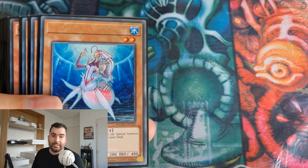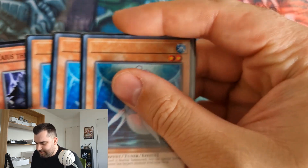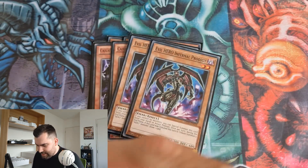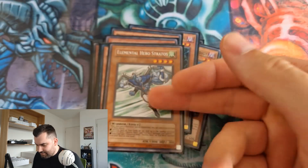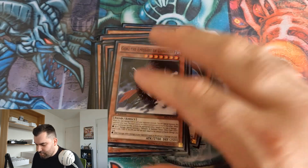This is the deck I played — it's Diva Hero. If you've seen the previous Edison vlog I did, it's a very similar list. We've got three Diva, three Kaius, two Infernal Prodigy, two Malicious, one Dark Grepher, one Sangan, one Spine Gilwin, one Spirit Reaper, one Dark Armed, one Stratos, one Treeborn, one Blague, and one Gauze.